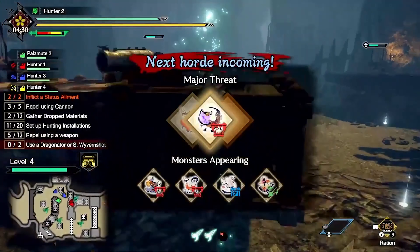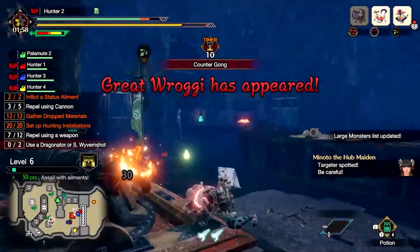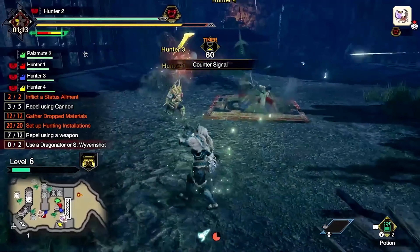Major threats are the most dangerous monsters in each horde. Once they approach the stronghold, they should become a priority target for you and your team.